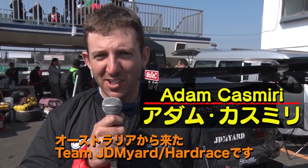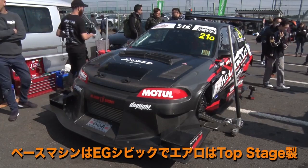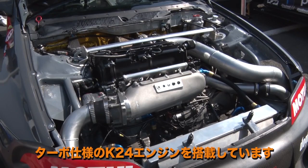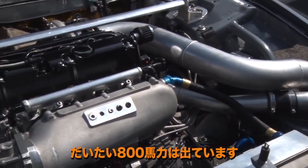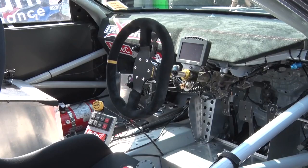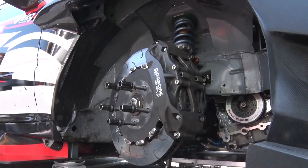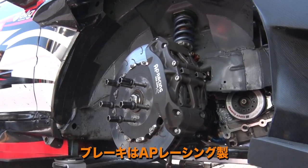Hi team, JDM out and Hard Race from Australia. EG Civic, aero done on the outside by Top Stage. K-Swap, so K24 turbocharged, about 800 horsepower. We have a 6-speed sequential gearbox by Hollinger, and all our data and ECU is MoTeC from Australia. We have Hard Race suspension arms and AP Racing brakes.